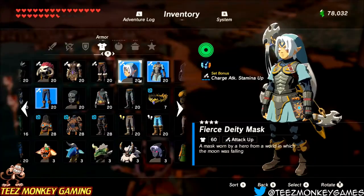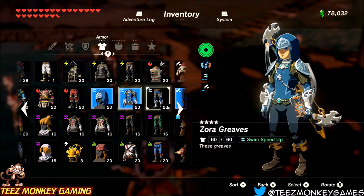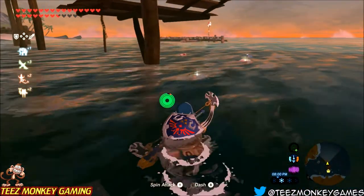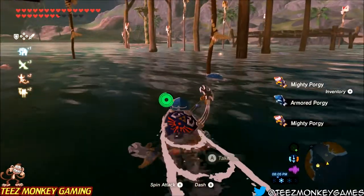You may just want to shock a couple groups in one direction, go pick those up, and then work your way to the other side. I'm going to jump into my Zora armor here to help me collect them faster. Instead of putting you guys through the collection process, you can see that we got many porgy in this area — we'll go ahead and move on to the next area.